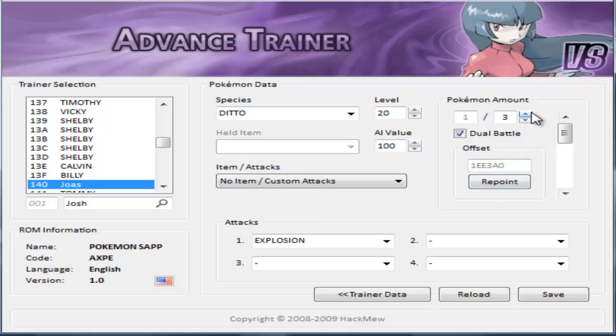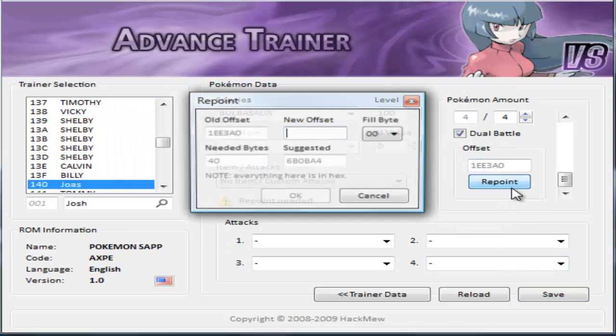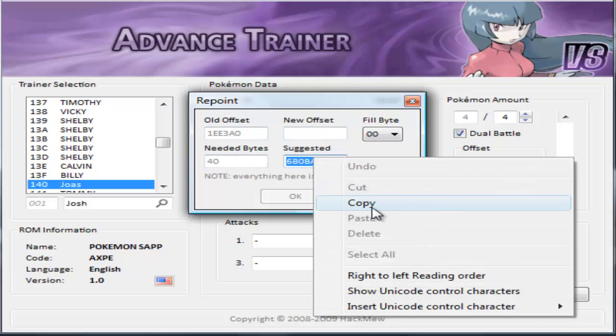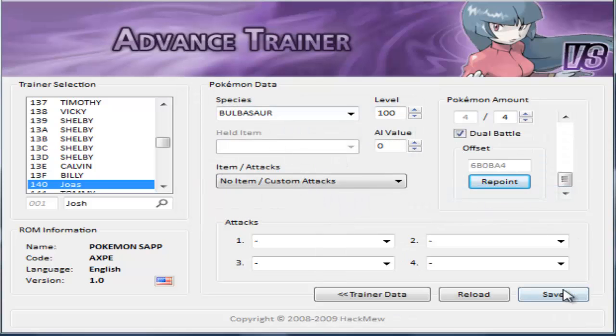For repoint - basically, you're going to have to repoint if you want to add more Pokemon. Let's say I want to add Bulbasaur level 100. And it says repoint needed. So you're going to repoint - it's going to give you an advised and suggested offset. You copy this, put it on the new offset, and click okay. And bam - you can now have a level 100 Bulbasaur on this guy's team.